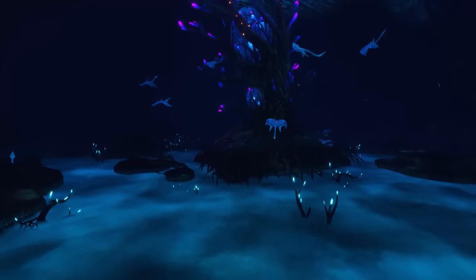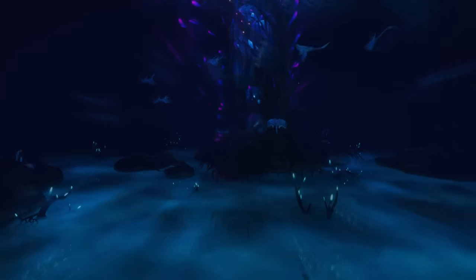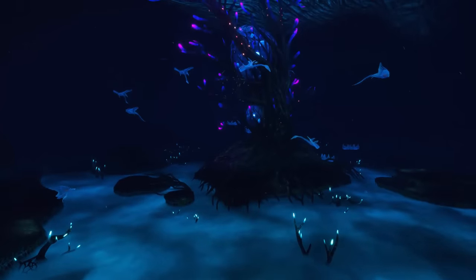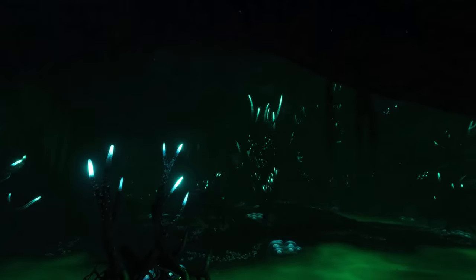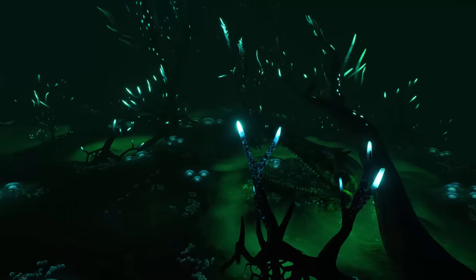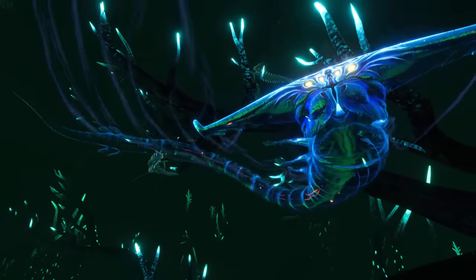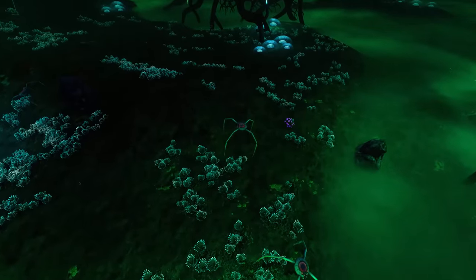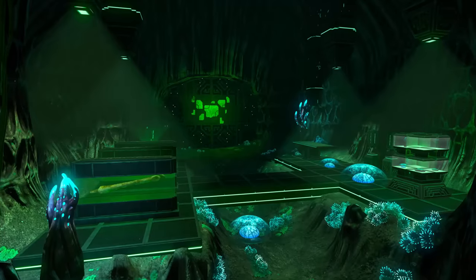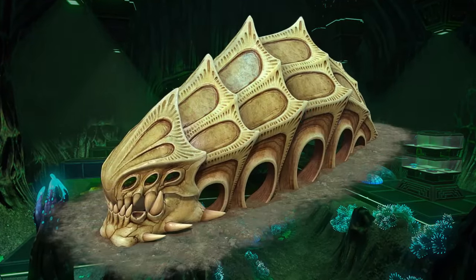In the second side cavern you find the Tree Cove. Ghost Rays swim around the tree, and the blue brine is safe so you can search for resources under it. The tree itself grew around Ghost Leviathan eggs, so let's hope they don't hatch. In the third cave there is not much going on — this is where the Ghost Forest is located, and except for a few skeletons, predators, and a Ghost Leviathan, there is not much here. In the Ghost Canyon you will also find another Precursor Cache next to a skeleton of an ancient extinct super predator.